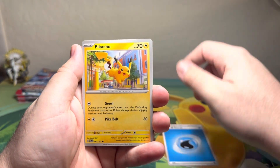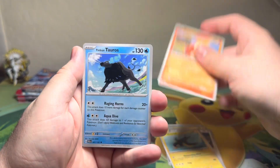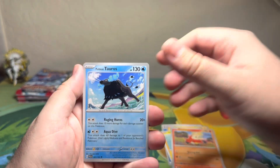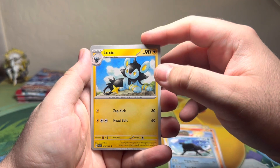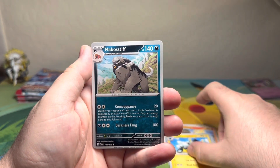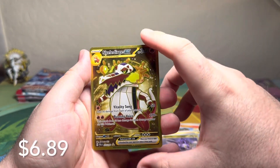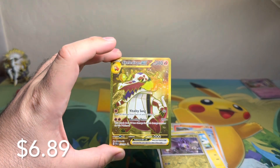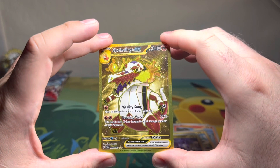Got ourselves a basic Water Energy, Pikachu, Slakoth, Oinkologne, Farigiraf, Clodsire, Paldean Tauros — there we go — Luxio, oh he's a cranky kitty, and a Boss's Orders reverse hollow. Let's go — Skeledirge EX Gold, ladies and gentlemen!